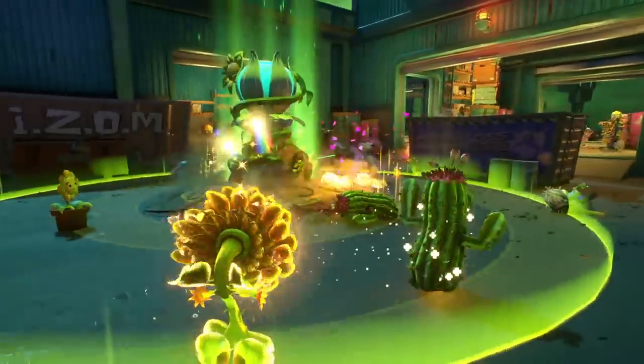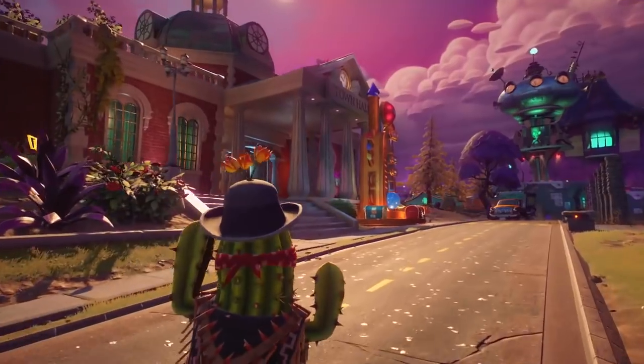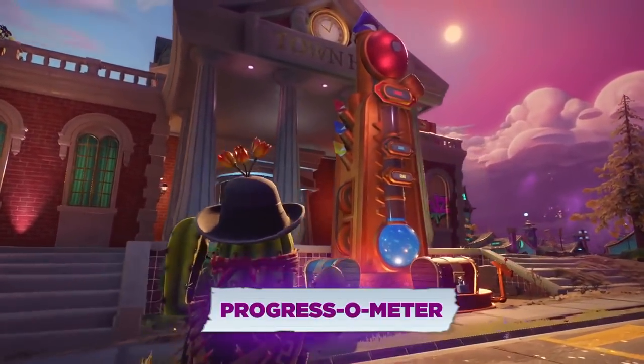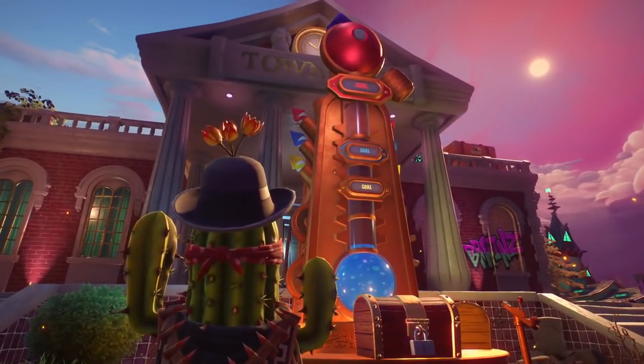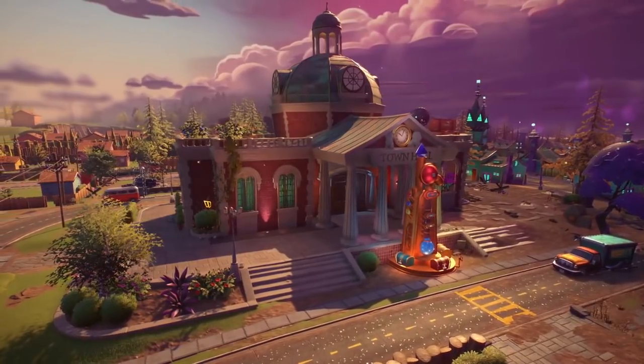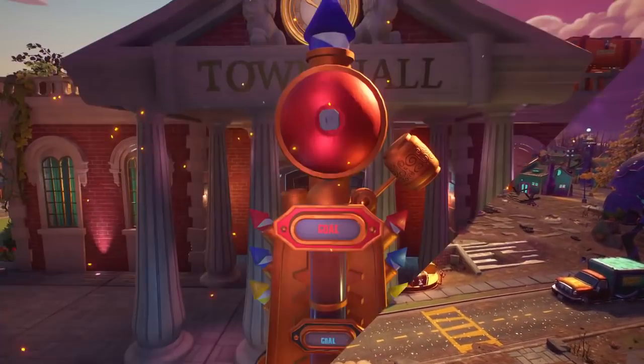The Gnomes have decided to challenge the PvZ Garden Warfare 2 community to better understand the spirit of cooperation. In order to do so, they've developed the Progresso Meter, which will measure the progress of the community against specific goals in real time. When activated, the Progresso Meter is located in front of the town hall and looks like a giant thermometer.